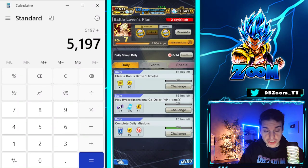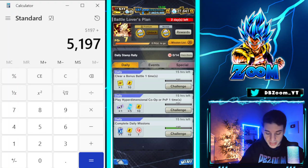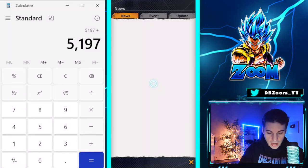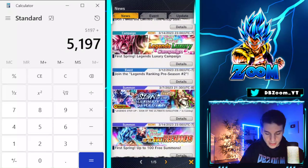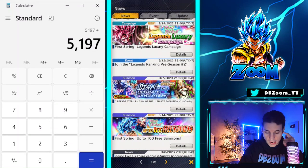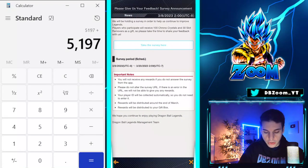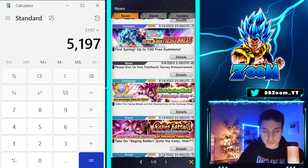Before you forget — make sure to do your surveys for an extra 100 crystals. I'm not calculating that since it's been around since last week, but it's simple: give your feedback on the game and you get 100 Chrono Crystals and 30 slot removers as well.